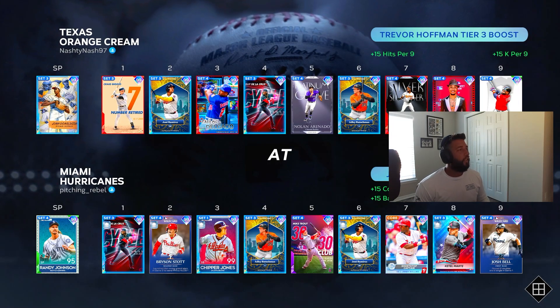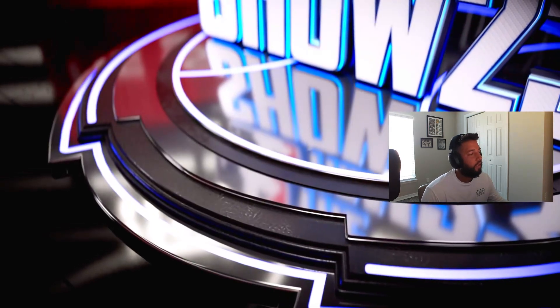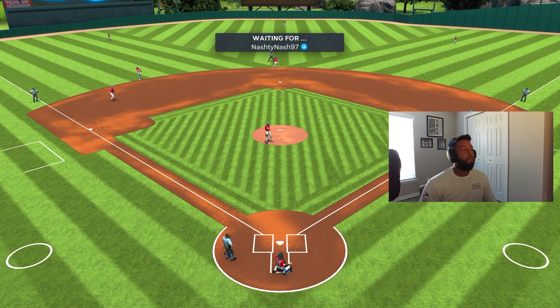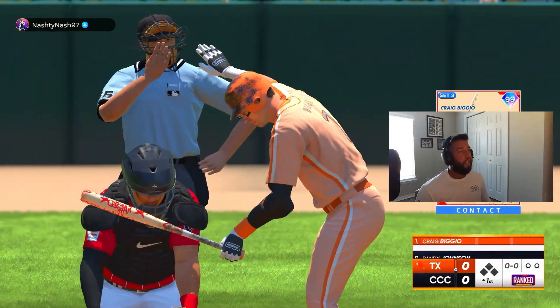Alright, the opponent is going to be Nasty 97 — he's got John Donaldson on the bump, so we have to face a lefty. The good thing about Bryson Stott is he's damn near maxed out on power and maxed out on contact versus lefties. However, lefty on lefty is no easy task, especially versus John Donaldson. Got to be on our A-game. We have Brandy on the bump — let's get after it.